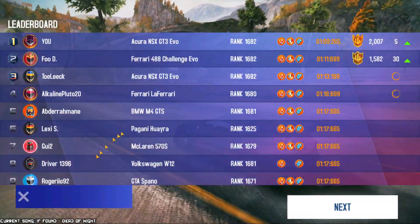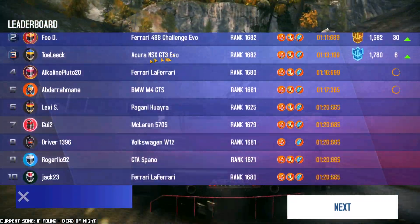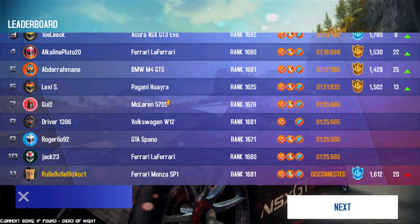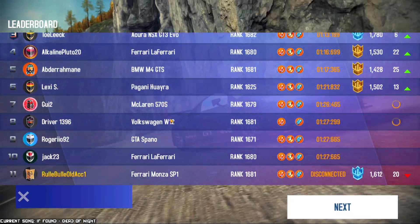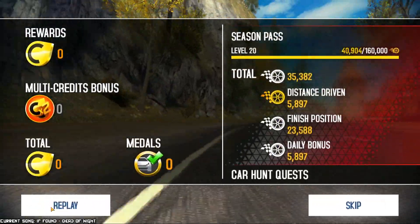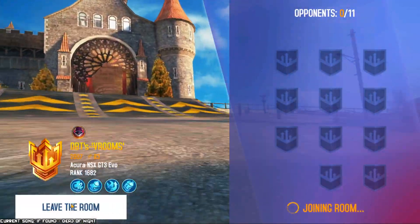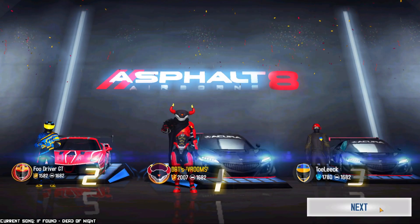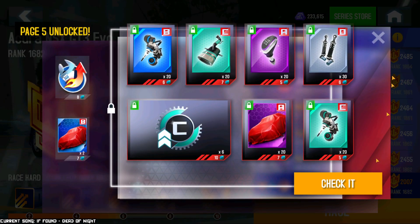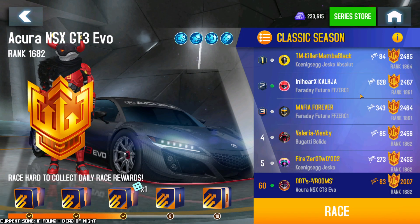We got another first place, in spite of the fact that it was a really full lobby. We beat a Ferrari 488 Challenge Evo, a GT3 Evo, a Ferrari, a BMW, a Huayra, a 570S, a Volkswagen W12, a GTA Spano, a Ferrari, and a Monza — but that one disconnected. I feel like the Monza could have given me quite a bit of a fight. I hear that's a really good car, but I wouldn't know because I don't have it and I don't care for it. I don't like the Ferraris — it doesn't have the things I would like, meaning a windshield, maybe a roof.